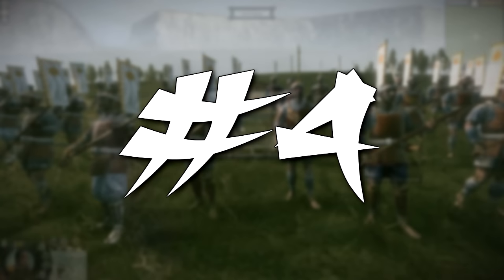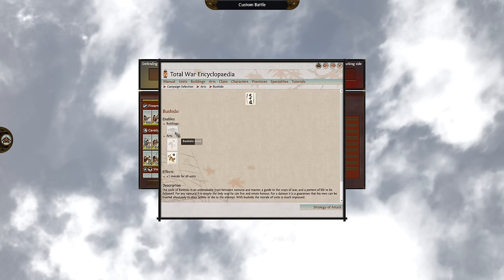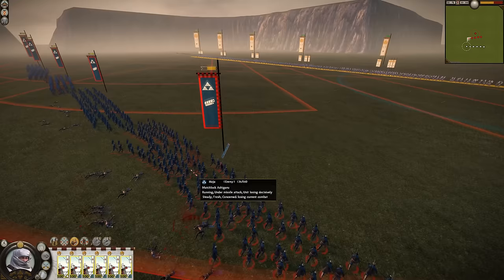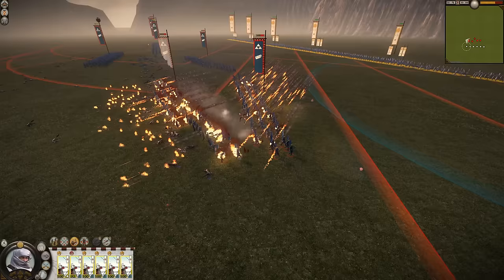Moving on to number 4, where we find Matchlock Ashigaru. This is a new addition to the list, and one I should have included originally. Matchlock units in Shogun 2 are a bit of a pet peeve of mine. As many of you will be aware, I tend to finish my campaigns in around 100 turns, which simply doesn't give me enough time to get Gunpowder Mastery unlocked after getting all the important tech done first. Even if I did have time, why would I recruit Matchlock Ashigaru? Imagine this — you're about 120 turns into a campaign, running around with Naginata Samurai, Bow Warrior Monks, and Yari Cavalry. You've now unlocked Matchlock Ashigaru. Time to remove your highly experienced Bow Warrior Monks with over 100 accuracy to replace them with a slow-firing unit whose fire-by-rank ability doesn't even work right.